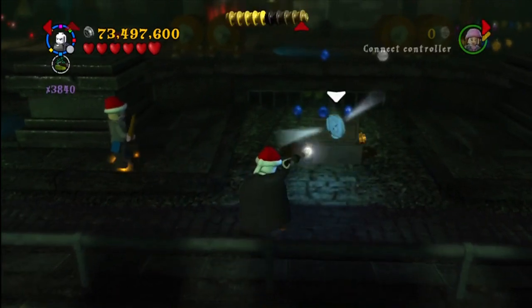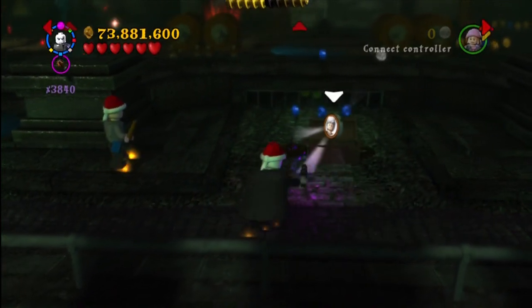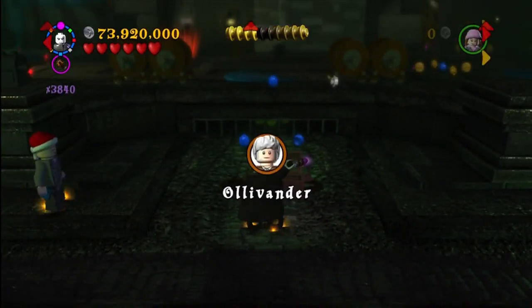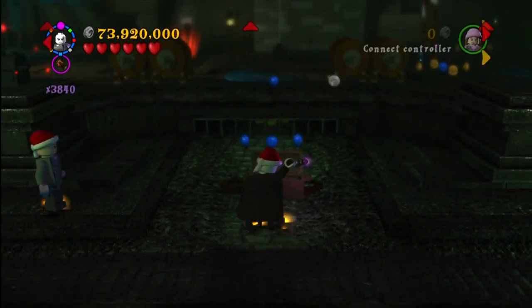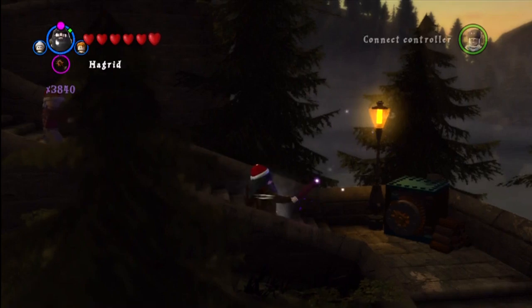This is at the start of the mission — I believe it's called Dobby. You start down here in the dungeon. There's a chest surrounded by vines, so you just have to use the light spell and then hit the chest with whatever spell you want. You get the character token.